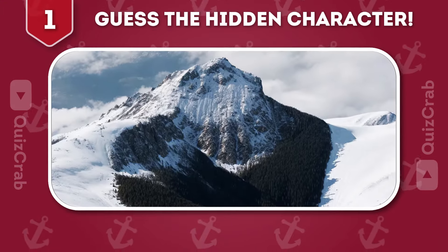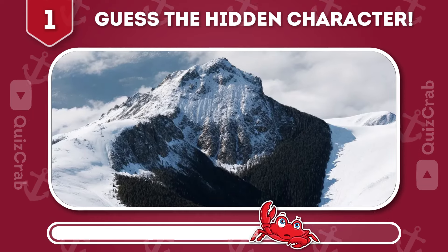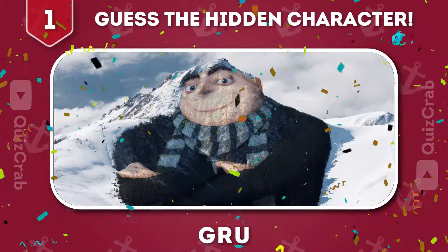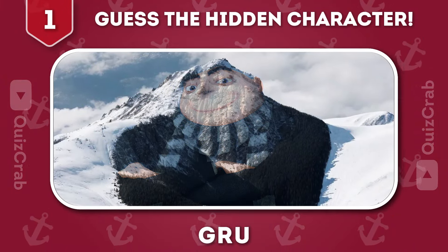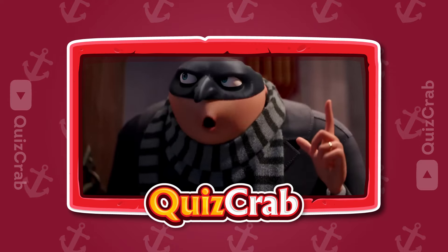Round 1. Can you guess the hidden Despicable Me character by squinting your eyes? Yes, you got it right. It's Gru. No, no, no, no, no. Baby powder.